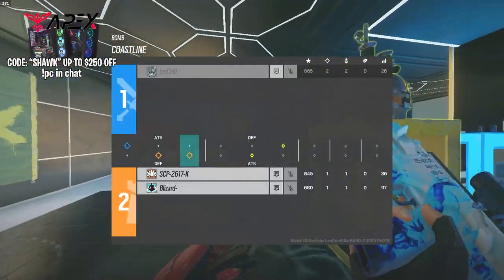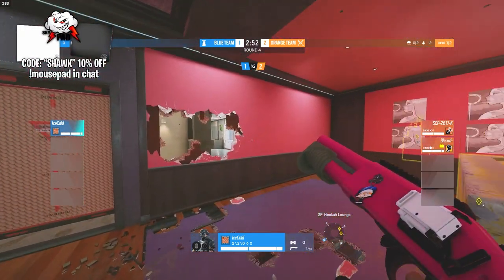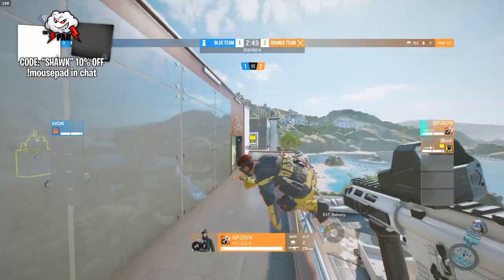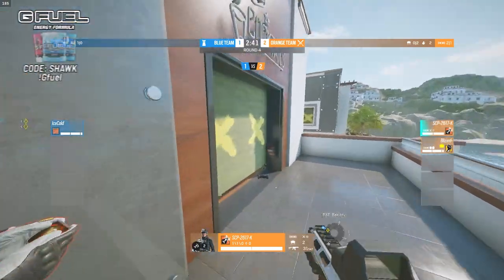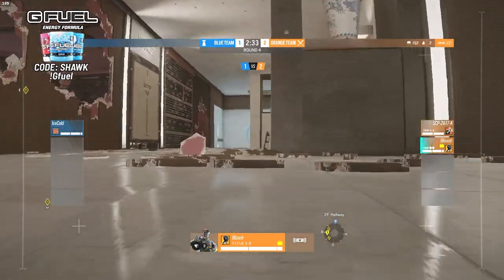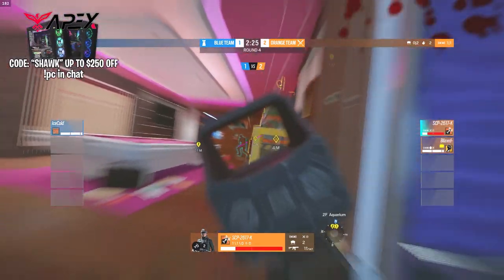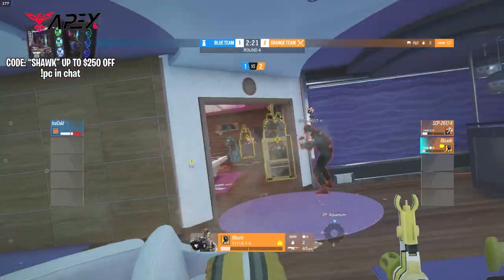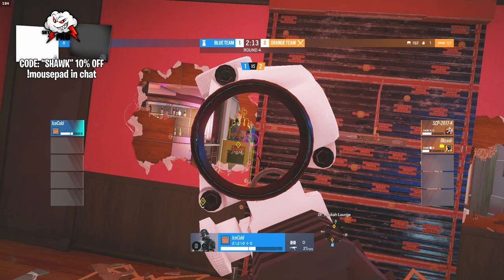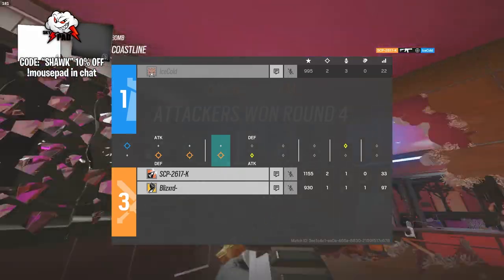This is Ice Cold's first defending round on Coastline and he opts for Castle — a pretty interesting Castle setup, and it looks good. The downside is SCP is on Ash with two charges to take out those Castle barricades, plus Blizzard on Finca has the Gone Six to destroy them. Most of Ice Cold's setup is centered around hookah but the defenders push office, perfectly countering the strat. Both players take massive damage, but SCP pushes all the way to the billiards table and gets the kill on Ice Cold — one to three for the diamond players.